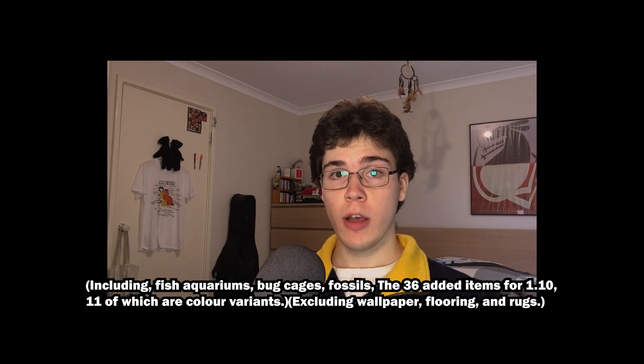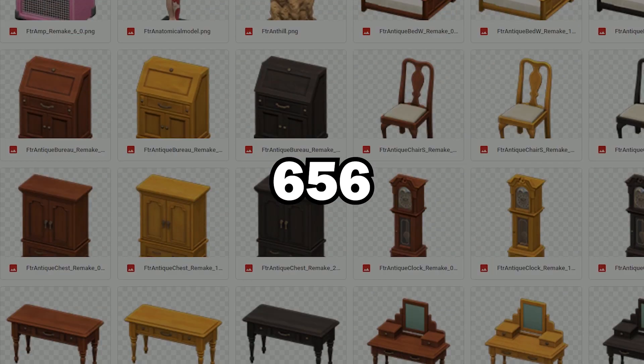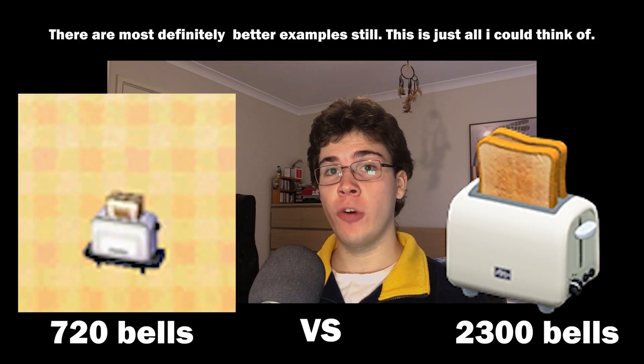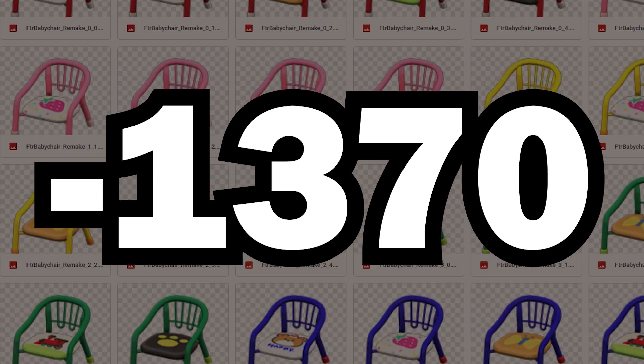New Horizons has a huge 5,290 pieces of furniture, but when you exclude color variants, you are left with only 656 unique pieces. New Leaf's complete furniture catalog, without any color variants, features 2,026 unique pieces of furniture. I'm sure you've also noticed that a lot of furniture items have their prices ridiculously inflated — it's to discourage people from straight away buying all sorts of furniture, and to keep you from realising that this game features 1,370 fewer items than its predecessor. Color variations are even considered separate items from the default item. They're pulling the wool over your eyes.